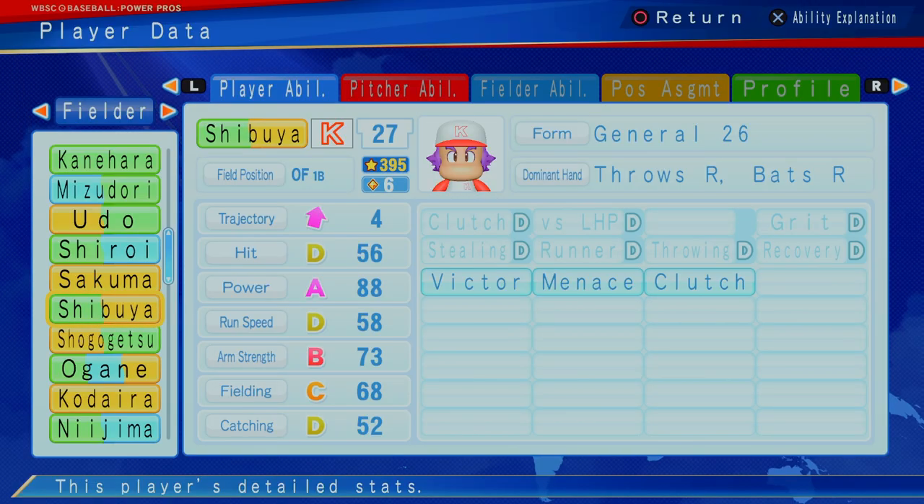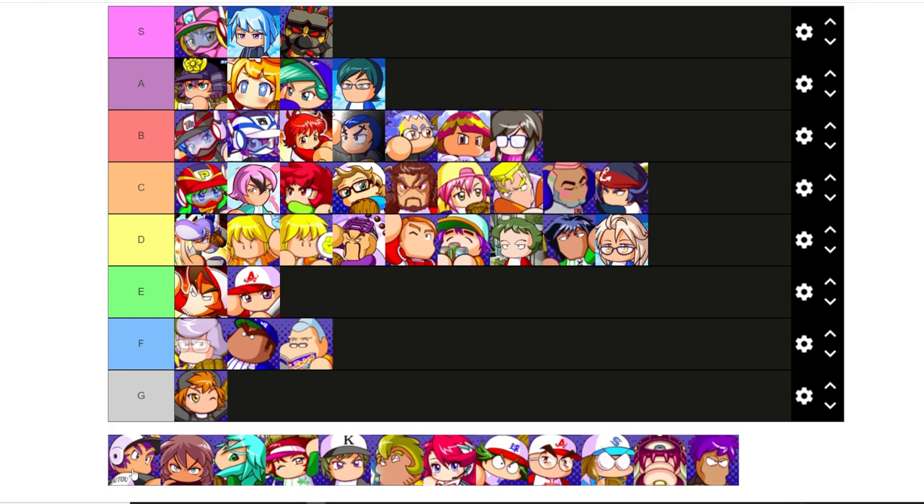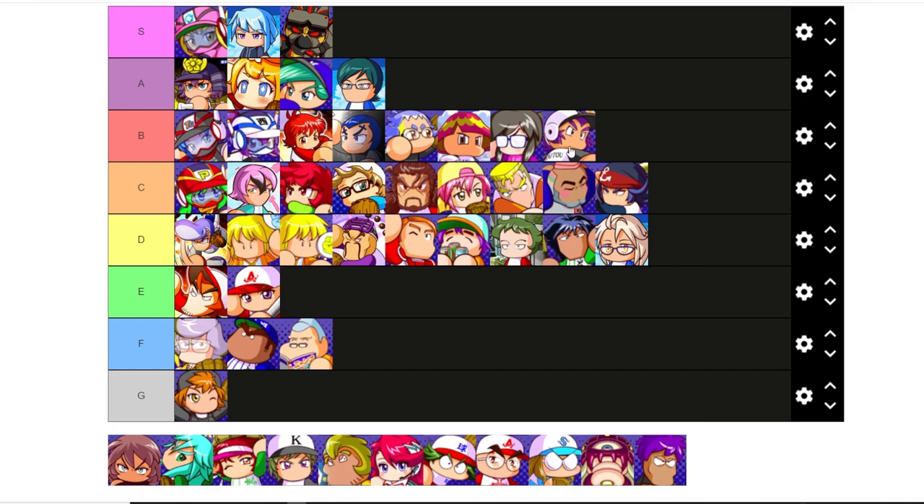Shibuya — outfield, 395. One of the better hitters here, D hitter, four trajectory, got A power for six star. Shibuya is one of the players I was excited about, but when he came through at six stars I was like, oh man — this would have been a perfect like four, maybe even a stretch five. But at six, he might get into B. I think we'll put him at B even though the six cap is a bit too aggressive.